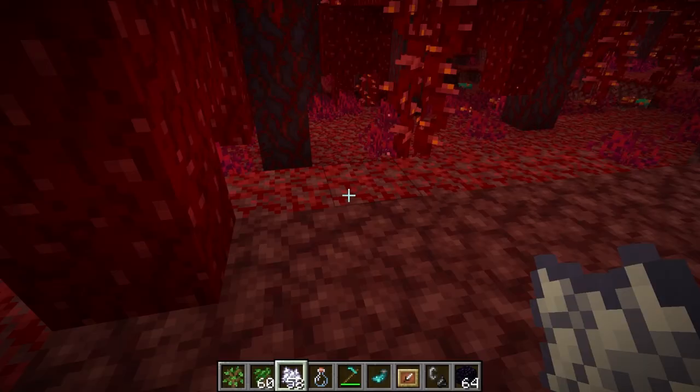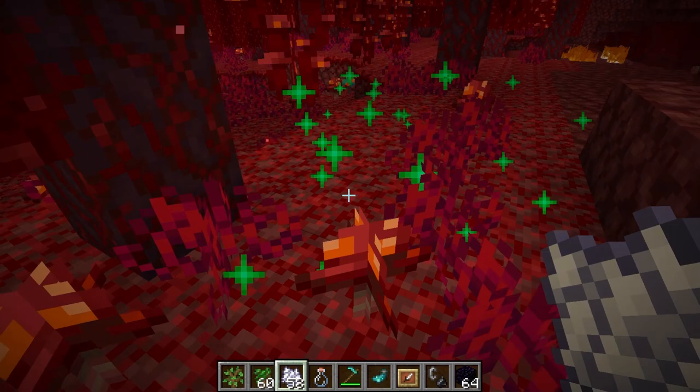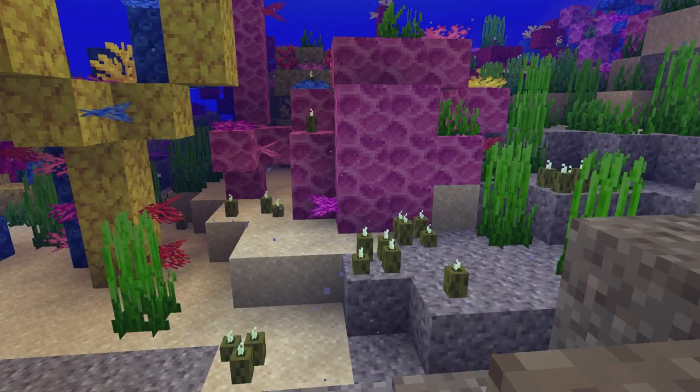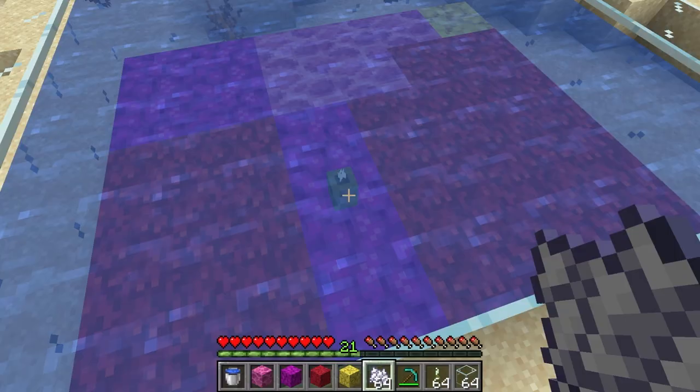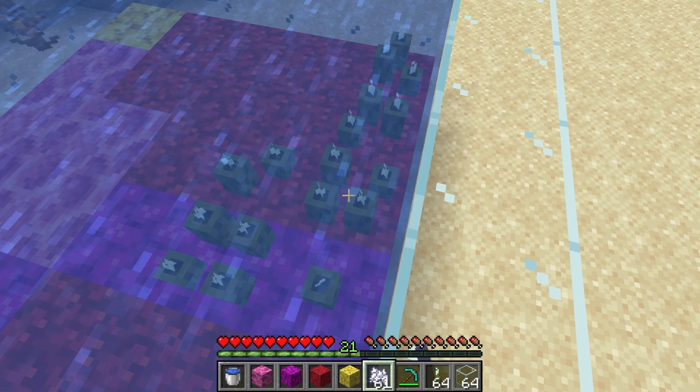Last is the sea pickles. Sea pickles will not grow on their own. Sea pickles have to be placed on coral blocks, which are found in the warm ocean, and have to be underwater. Bone meal has to be applied to the sea pickles for them to grow. Four sea pickles can be in a single block in a colony. When you use bone meal, this can increase the sea pickles in the colony or spread it to other coral blocks.